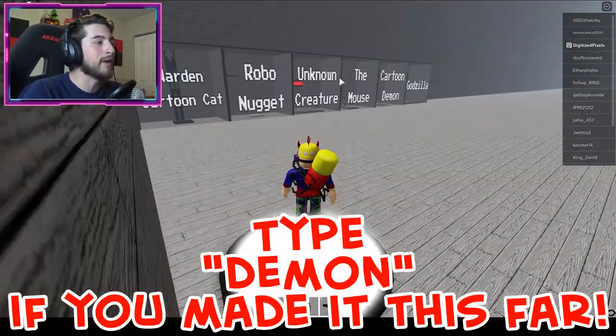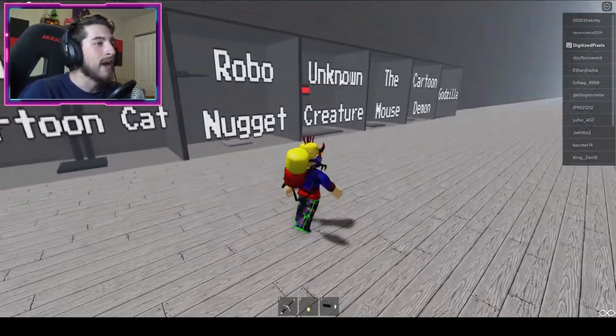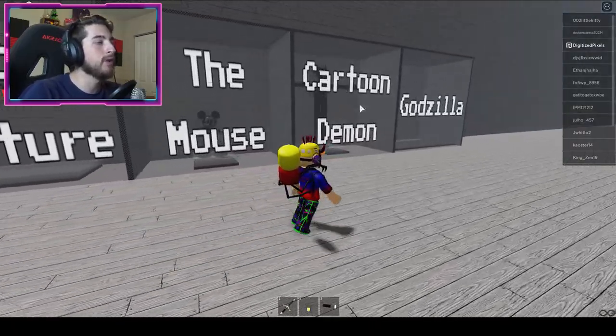Let's go ahead and check out the badge morph. Head right over here into the badge room, and it is going to be right here — Cartoon Demon.